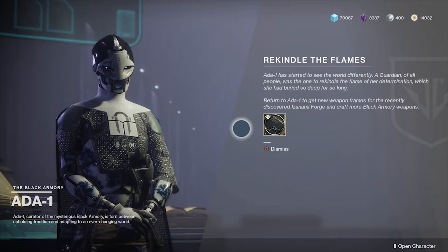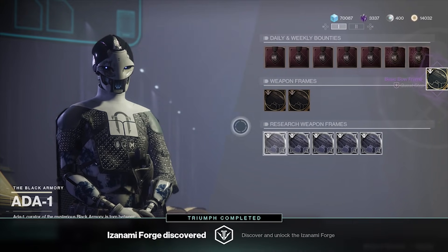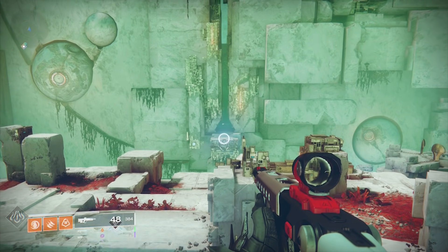The last step of this quest is to hook up with Ada-1, and as a reward she'll give you a Bowframe. Make sure you get this thing forged because it's gonna come in useful later. And here we are inside the Izanami Forge.